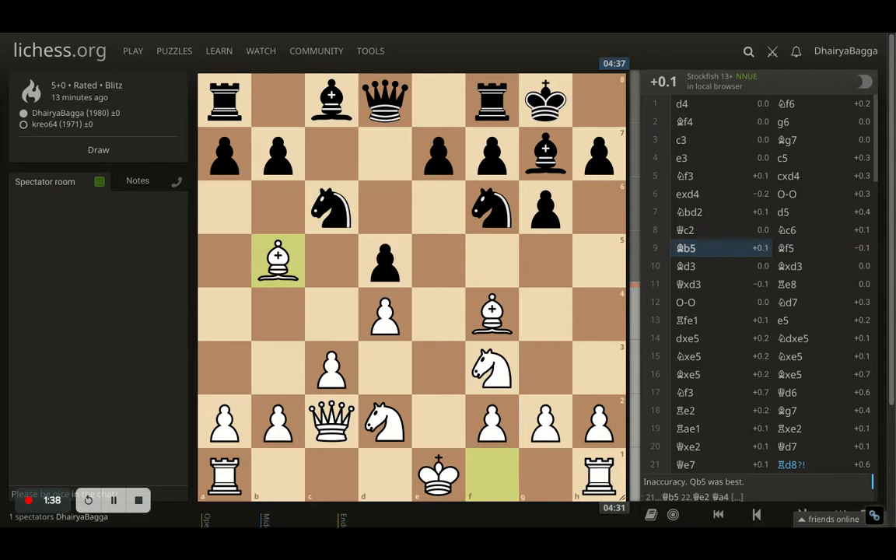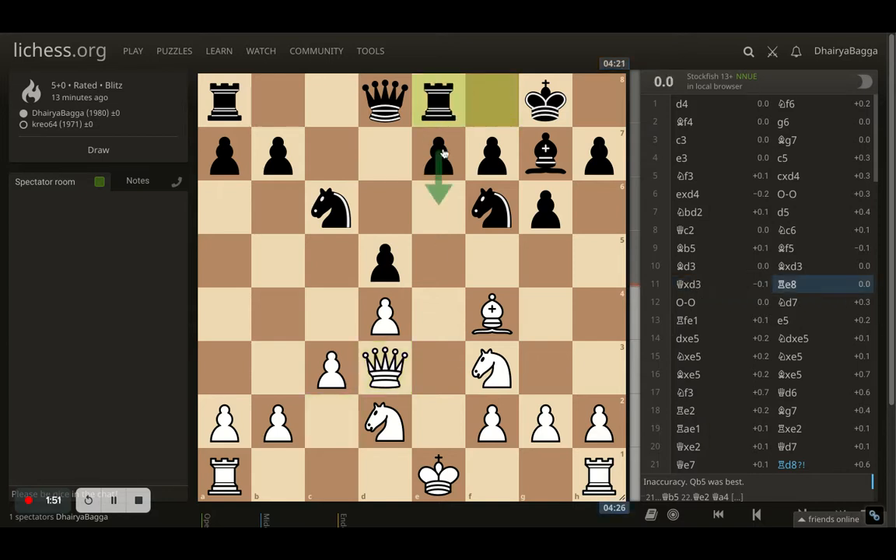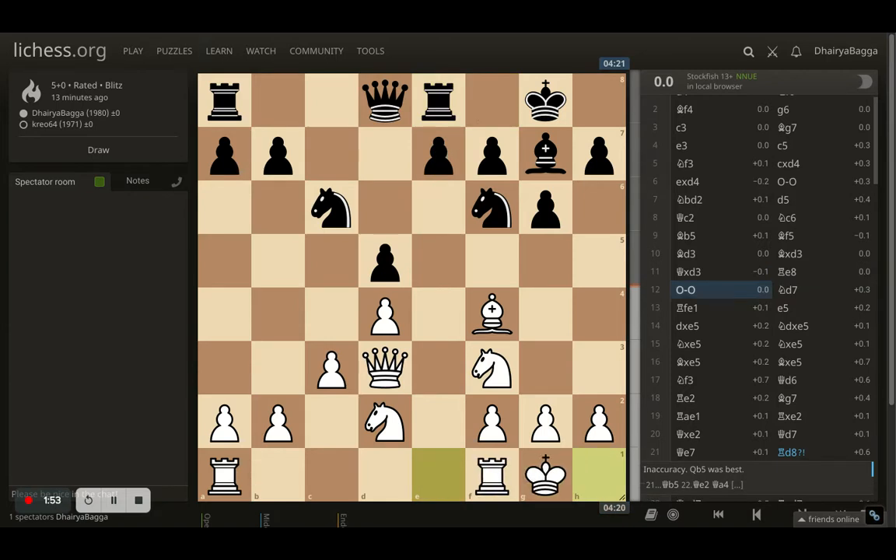I went with bishop to b5, preparing to castle. The opponent plays bishop f5, attacking my queen, so I had to retreat the bishop back to d3. The opponent takes, I take back with the queen, and now the opponent plays rook to e8, trying to go for a center pawn break.